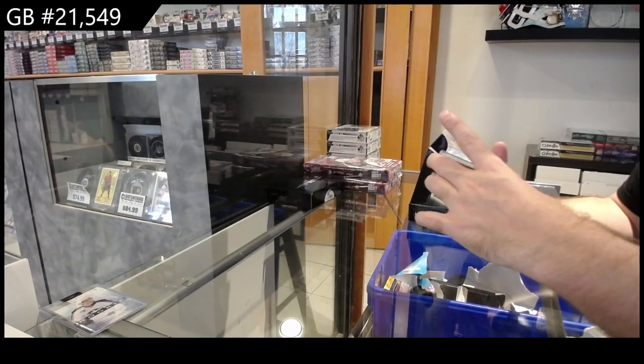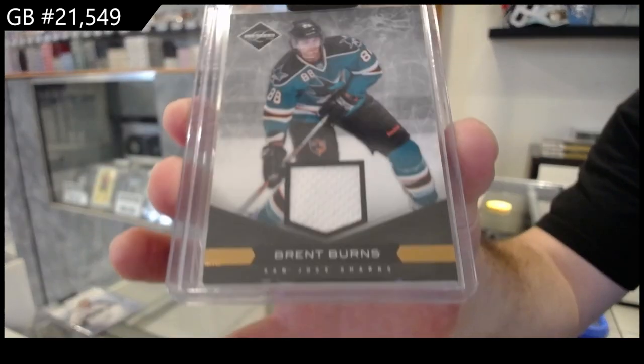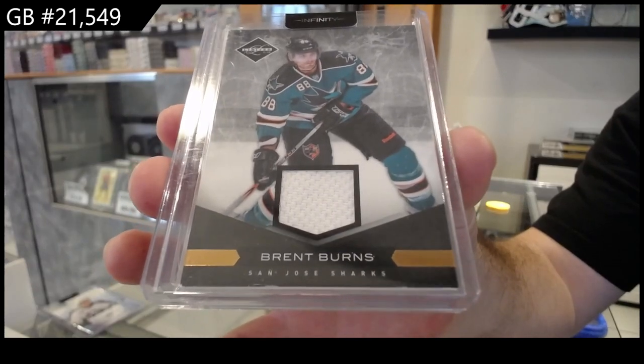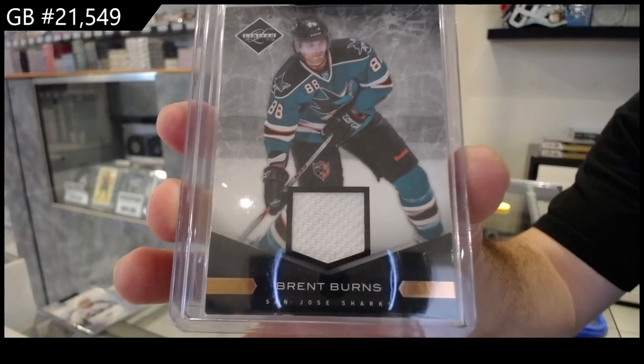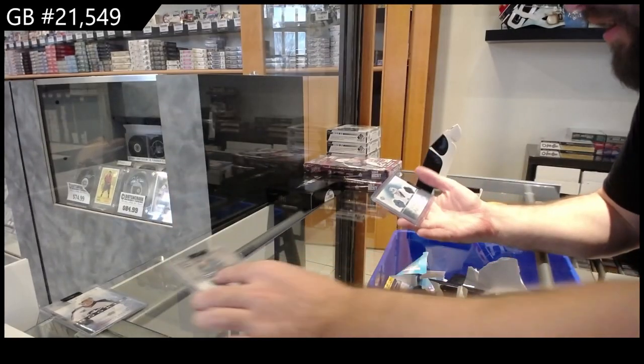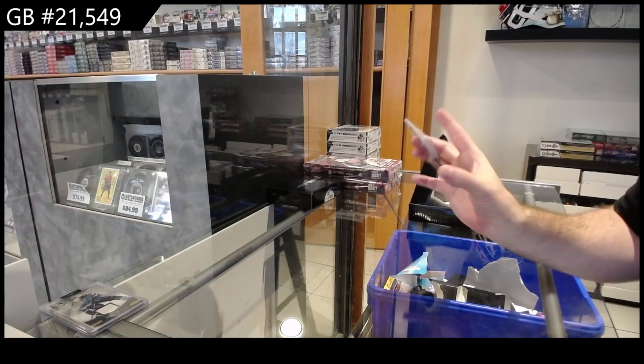We've got a Limited Jersey numbered to $99 for San Jose — Brent Burns. Brent Burns, without the beard. And we've got a number to $50 Frozen Artifacts.